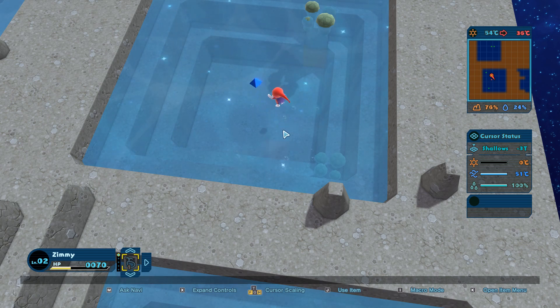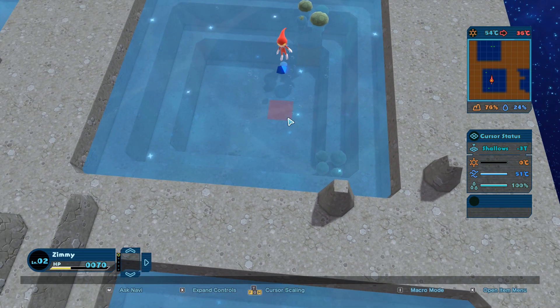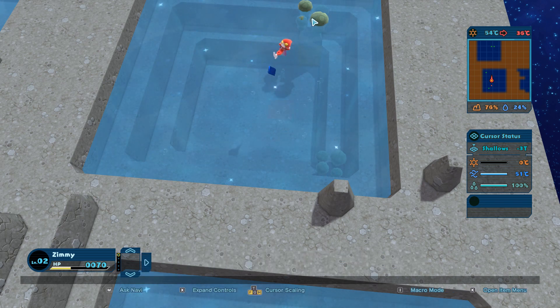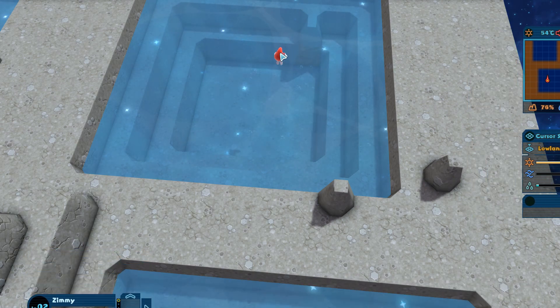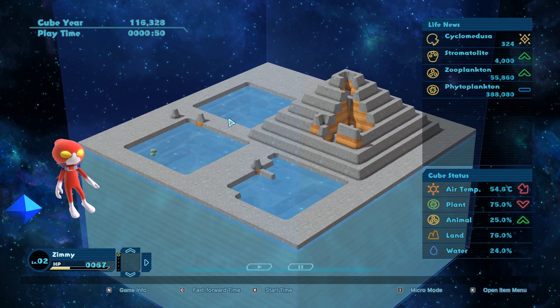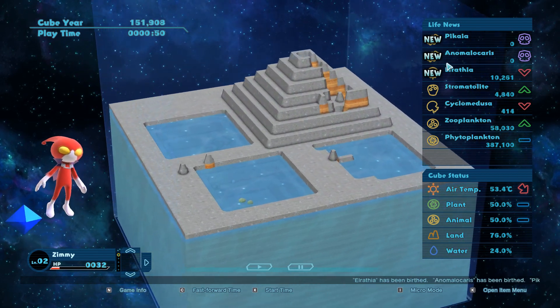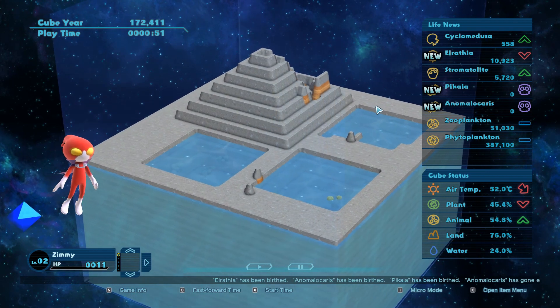Not quite sure that was the thing I was supposed to do, but now all my items are gone. This is appearing on the surface - it's sort of floating in the air. Let's go back to macro mode and fast-forward time.